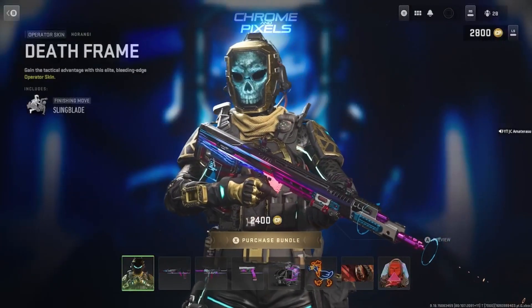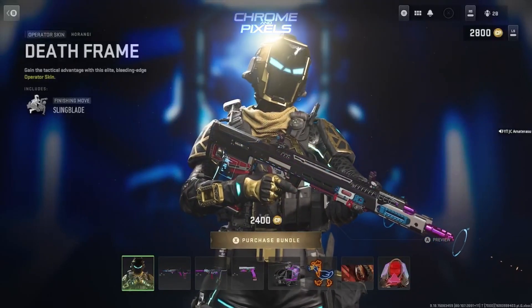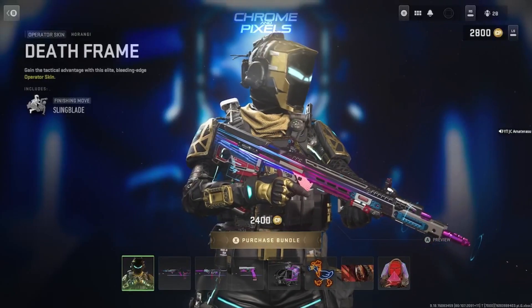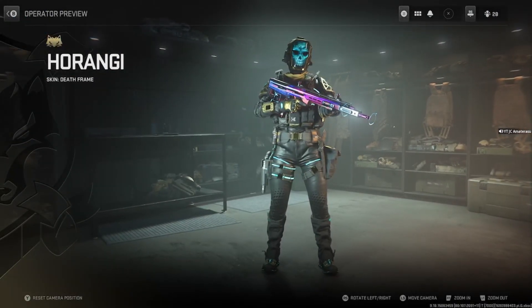This bundle looks crazy. Got the Death Frame — it's a Haranji operator. It has that skeletal virtual look on the face. Sling Blade is the finishing move that it comes with.